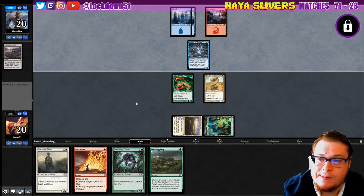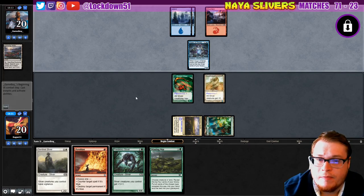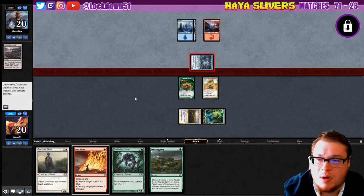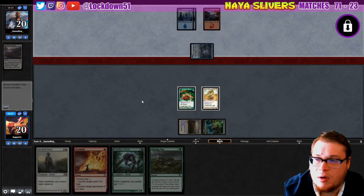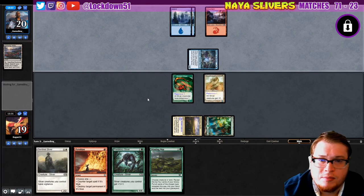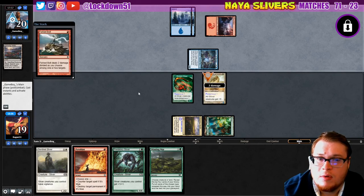There's the mountain. Passing with the counterspell and Lightning Bolt backup. Maybe they're gonna play something — Fork Bolts, that's lovely. Can't do anything about it.